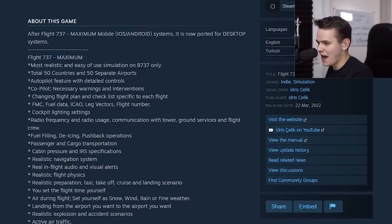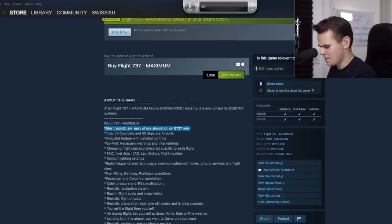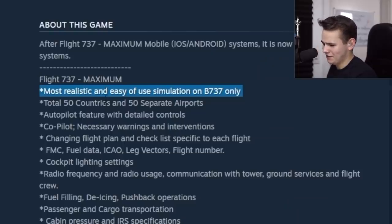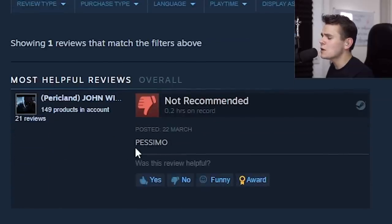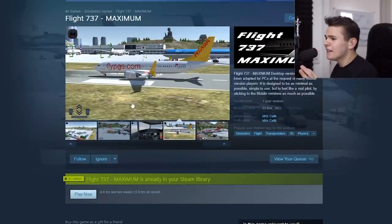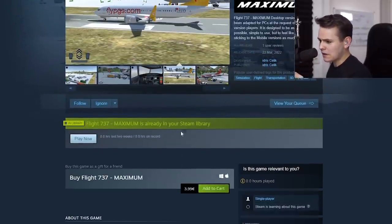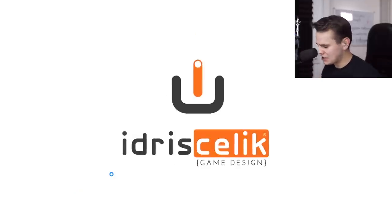Flight 737 Maximum: 'most realistic easy of use simulation on B737 only.' We'll talk about the English later. There's already one review — I don't know what language it is, but it says 'pessimo,' which can't be good. Anyway, it's finally time to make our own impression. Let's play Flight 737 — is it gonna be a game changer?